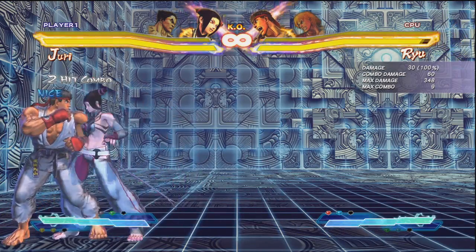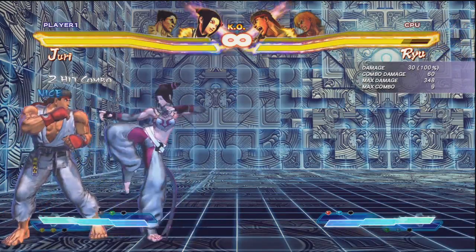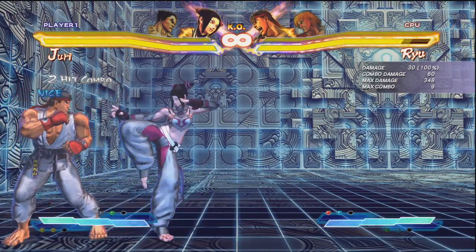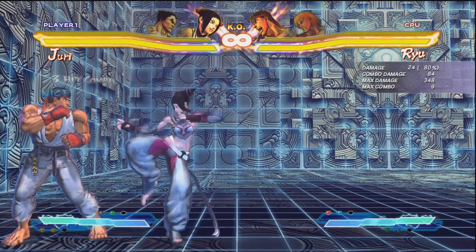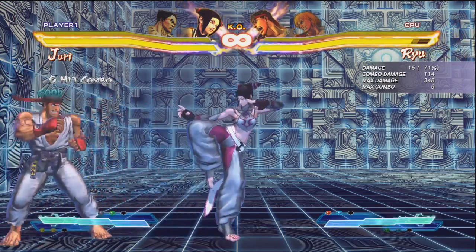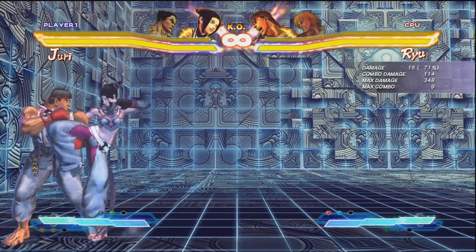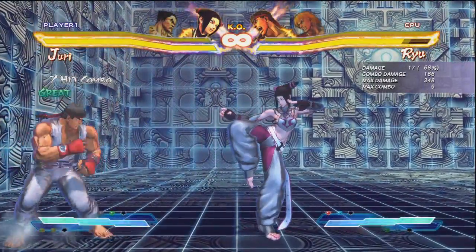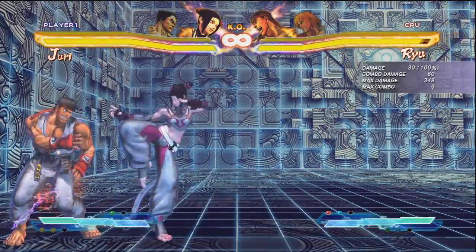Light, medium, heavy — Juri still has the links off of her standing jab, like standing jab to forward and standing jab to crouch strong, so those are all still there and should still be used instead of chains for certain things — you definitely get more damage off of them. She can still do short, short, short into pinwheel, but if you do it too fast you're gonna get chains, so you have to time it. Links in this game are a little bit slower.